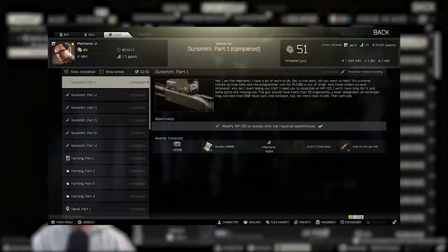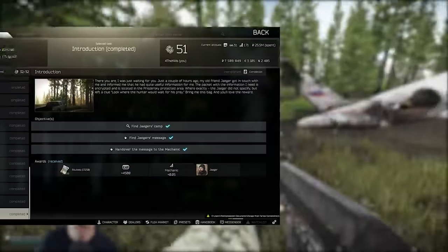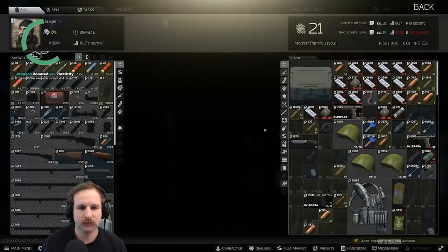I just want to reiterate that you unlock Jaeger via Mechanic after you complete Gunsmith Part 1 and the task introduction. Make sure you check out that guide if you need more information on that.